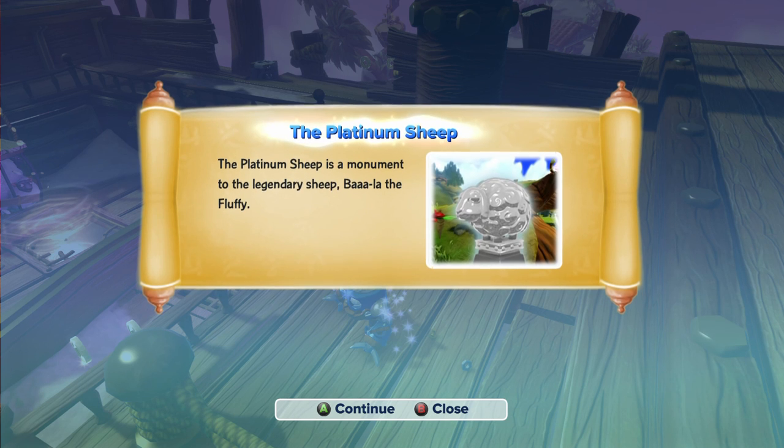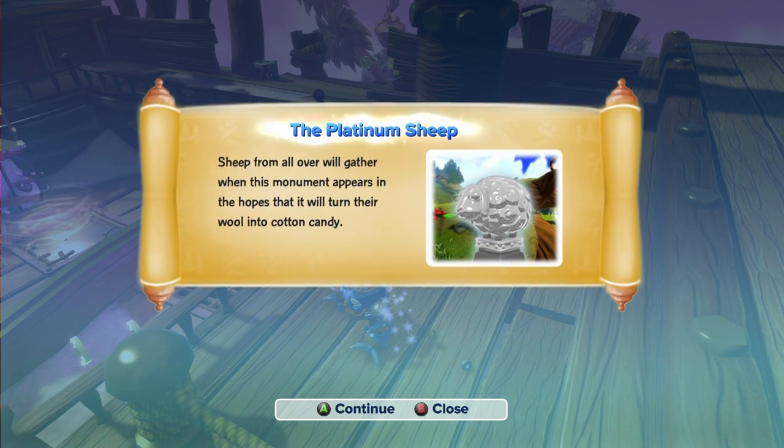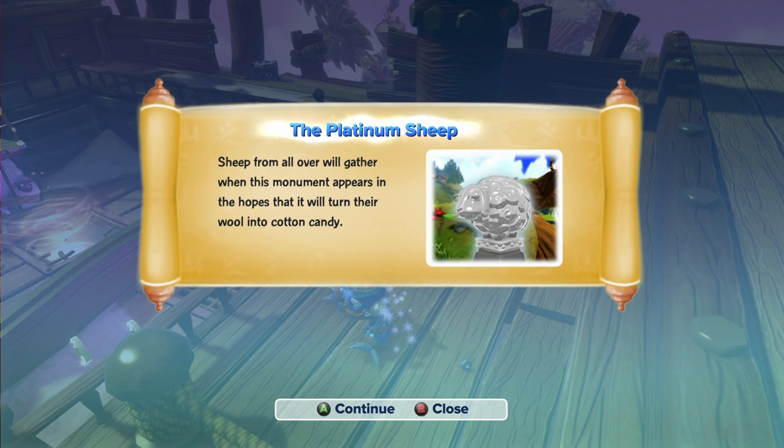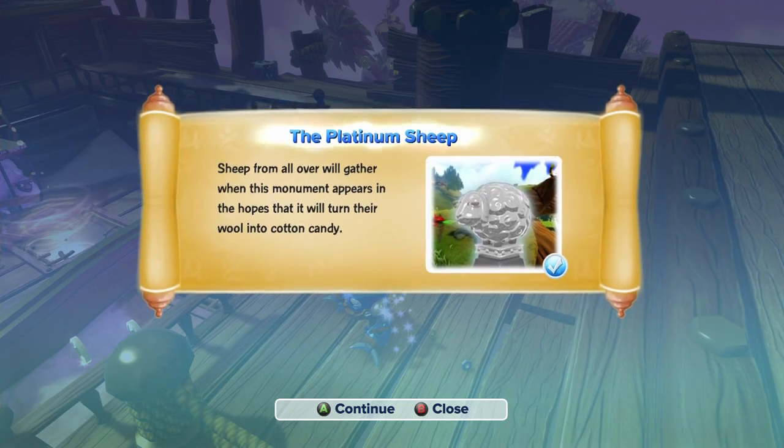The Platinum Sheep is a monument to the legendary sheep, Ba-La the Fluffy. Sheep from all over will gather when this monument appears in the hopes that it will turn their wool into cotton candy. That's funny.